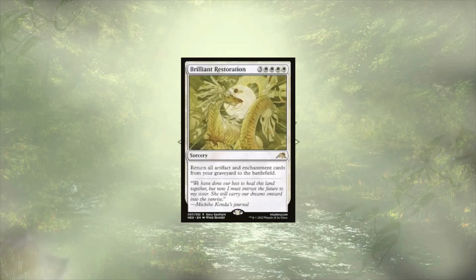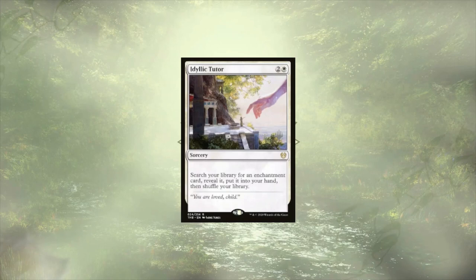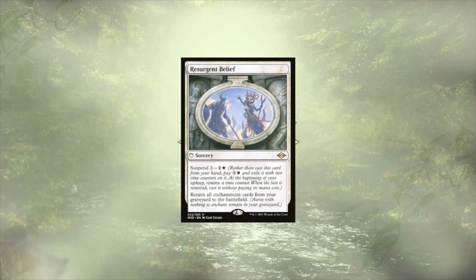Moving into some spells, we have Brilliant Restoration to cheat back all of our enchantments from the grave to the field, which includes a number of our creatures. Don't let the fact that our commander is passing out token enchantments throw you off — this deck still packs a ton of actual physical enchantments, sitting at 21 non-creature enchantments and another four enchantment creatures. Idealic Tutor is up next — definitely a little more budget-friendly than Enlightened Tutor. Being able to search up a powerful enchantment that might let you end the game is going to be powerful, even if it costs a few more pips of mana.